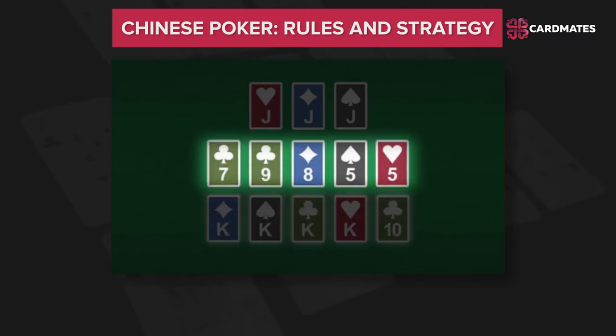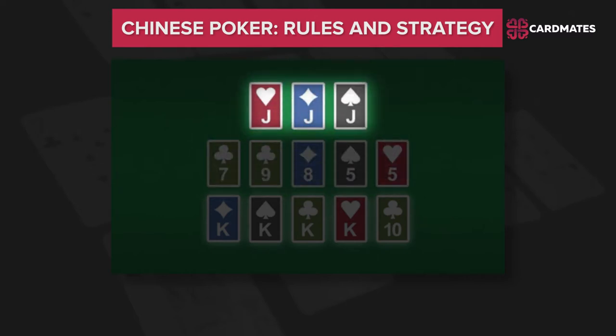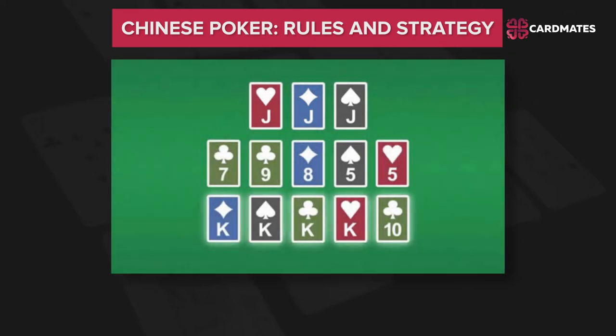The middle box has 5 cards and must consist of a medium combination. The top box has 3 cards and consists of the weakest combination. Right at the beginning, each player gets 5 cards and lays them out face up in any of the 3 boxes as he likes. Then, depending on the type of Chinese Poker, the turns occur as follows.